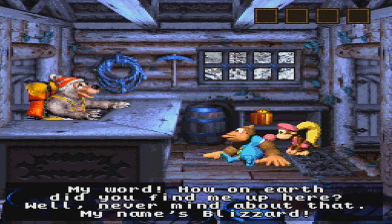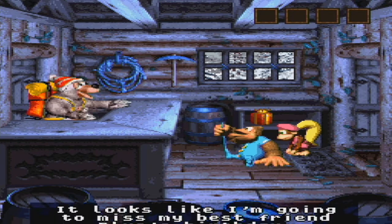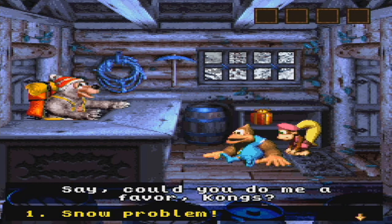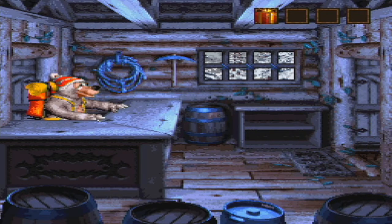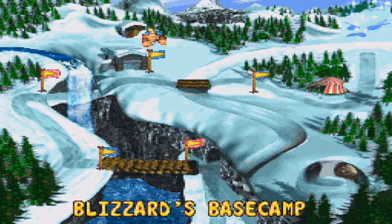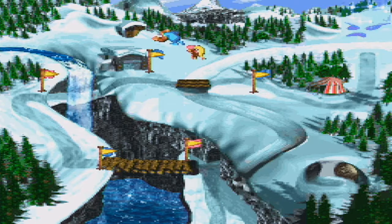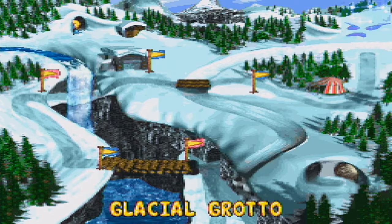Blizzard says: 'My word, how on earth did you find me up here? Kongs, my name's Blizzard. I've been here for weeks getting ready for my attempt to conquer K3. It looks like I'm going to miss my best friend Blue's birthday.' So, part of getting the banana birds also involves doing some bear trading, so we'll have to have that in the mix too. Good that I got the present now anyway.